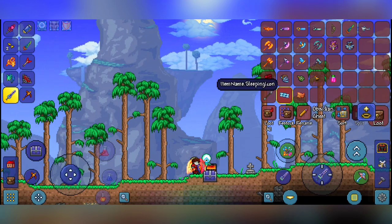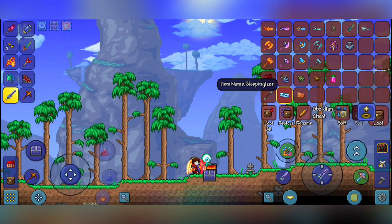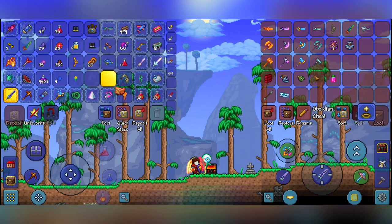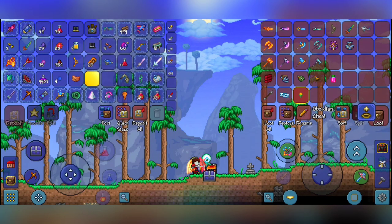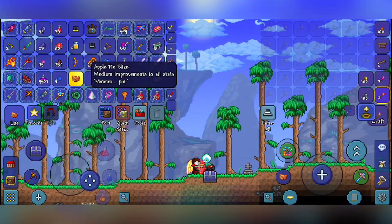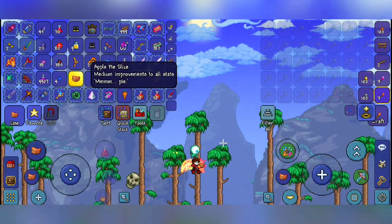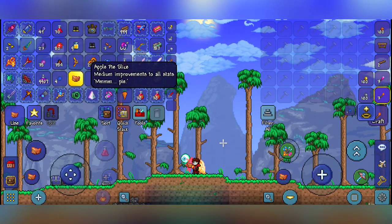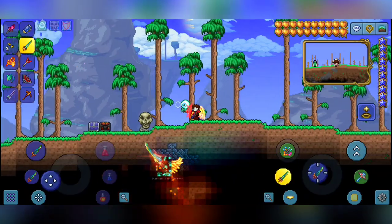There's the sleeping icon — I don't really know what to say about that one. The apple pie slice is interesting because you'd think it's edible, but you actually can't eat it. If you hold it, your character holds an apple pie slice, and that's all it does. It says medium improvement to all stats, but I don't think it actually does anything.